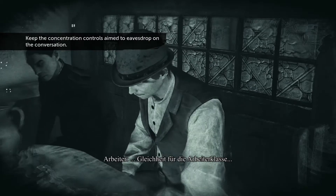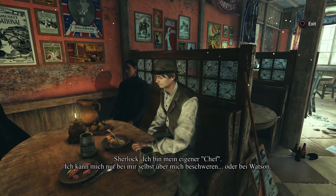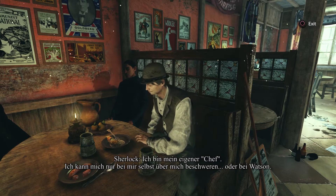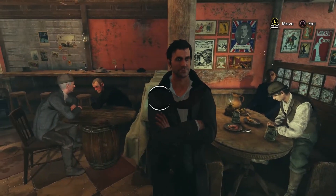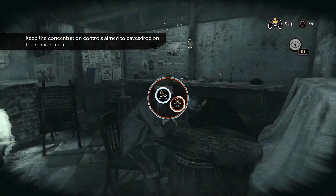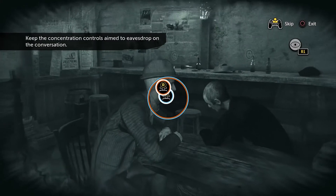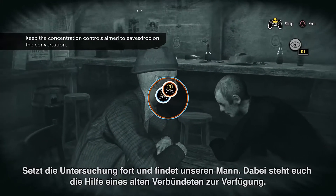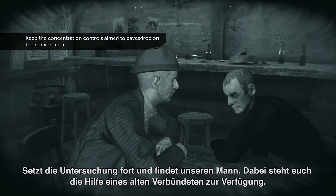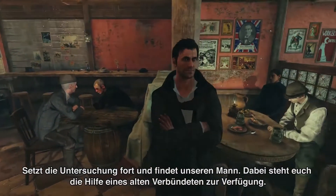Equality for the working class — I'm glad I'm my own boss. I can complain only to myself. Or to Watson. By continuing our investigation, we will eventually find our man. To do so, you will have the help of an old-time ally.